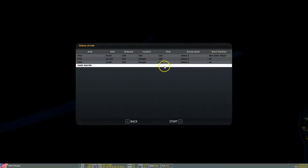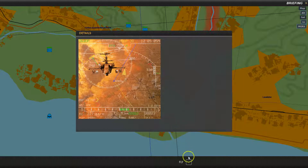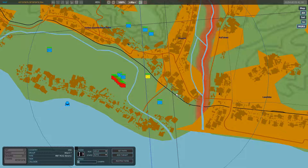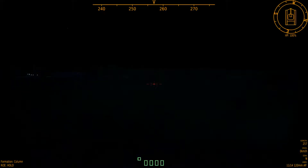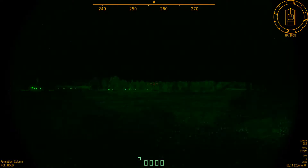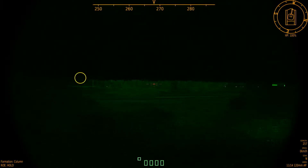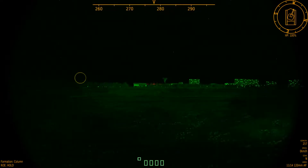I'm selecting Game Master and jumping into the blue side. I'm going to select the attack vehicle. Nothing is shown because it's dark, so let me activate FLIR. Here we are, observing the target space.